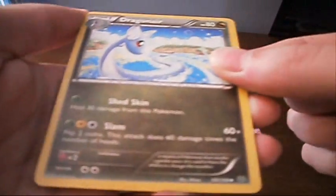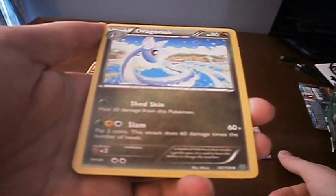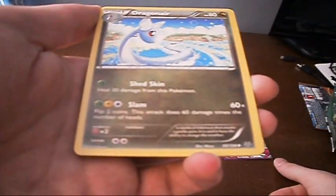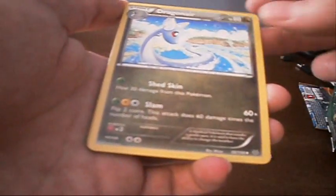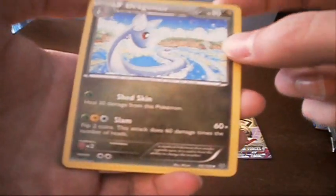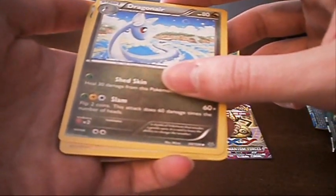We got a Shuppet with Bleh — that's the best attack name ever. Bleh: discard a special energy attached to one of your opponent's Pokemon. Doesn't do anything else, so meh. Dragonair — now that's something cool. Let's see what he's got going on. He'll heal 30 damage with Shed Skin, or Slam: flip two coins, this attack does 60 damage times the number of heads. That seems kind of powerful if you're lucky. I'm not lucky with Pokemon coin flips.